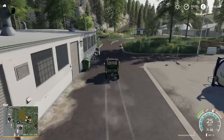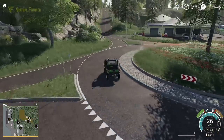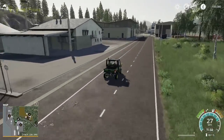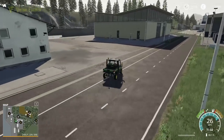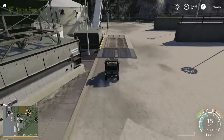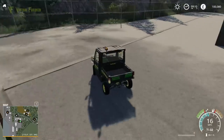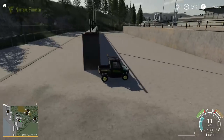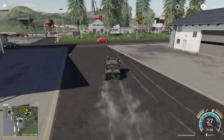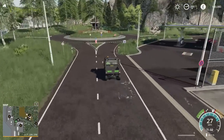Similarly to the other map, we have a sell point up here. I don't know how much of this area has been changed. We don't have the camera collision mod in, so it will zoom in a bit. This bit right here is very, very familiar. Before we head up there, we also have the BGA in here to our left — that's a purchase point for the digestate. We have a sell point there for the silage, with two nice big silage clamps, which is all good. It looks like we may have more sell points on this map as well.